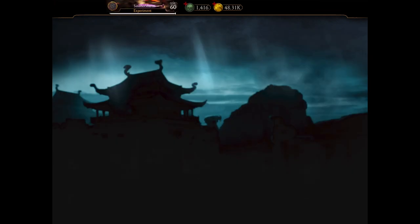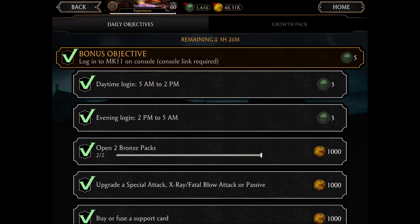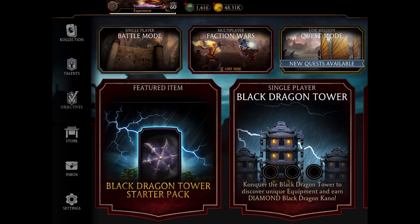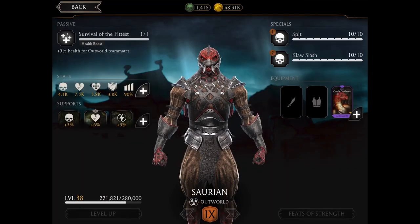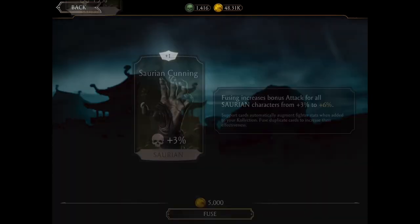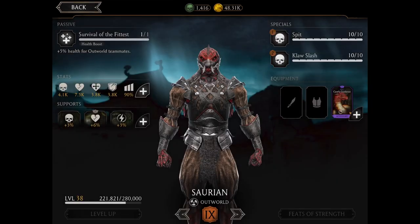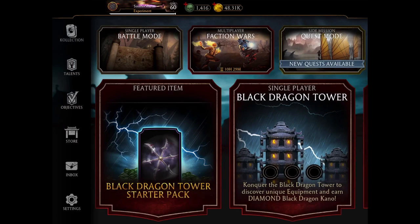The next objective is to fuse a support card. Go to the character tab, then your collection. Under the support column there are three different supports — attack, health, and one more — and you can fuse them for 5,000 coins. Just click Fuse and that objective is completed.